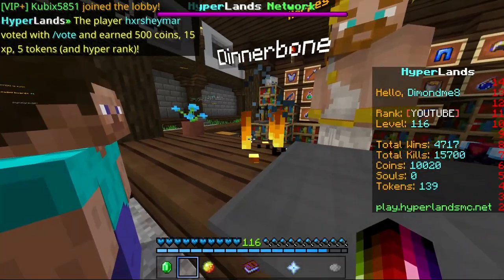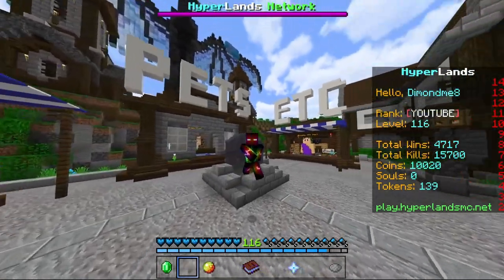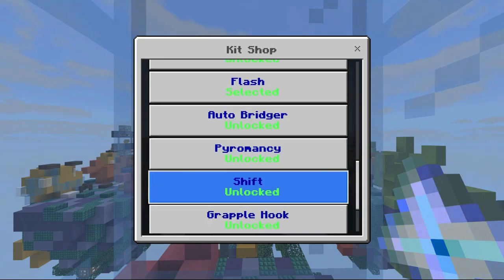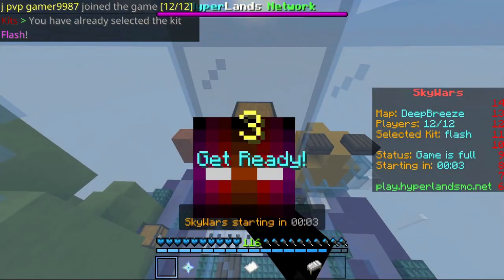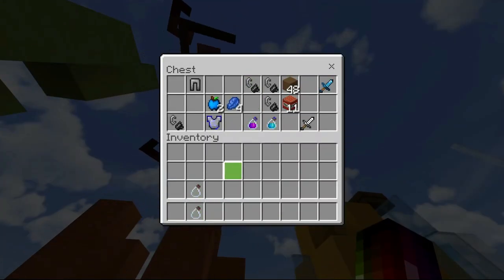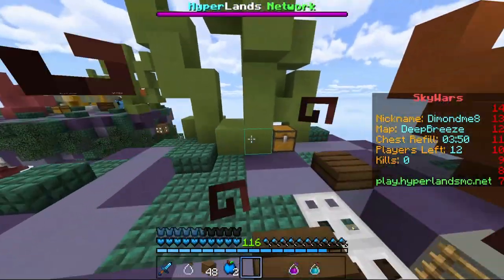And I'd say that is it. That is it for all those kits. I'm just doing one quick game to show you my preferred kit. For any other game I'd normally go Shift, but for most games now I'm going to Flash, just because I'm trying to rely less on pearls and more on my block clutching skills. But for any other reason, I would definitely go with Shift.